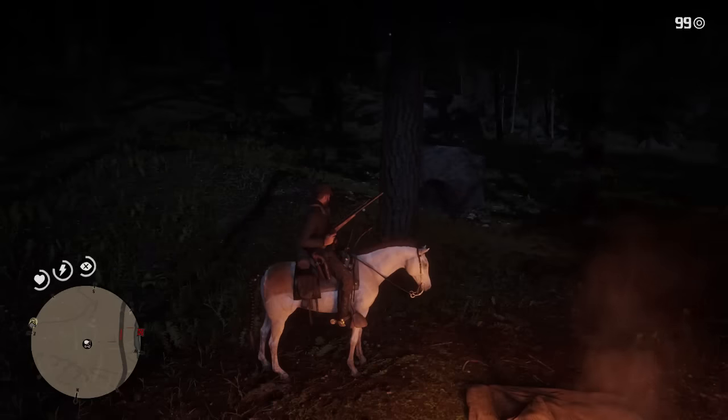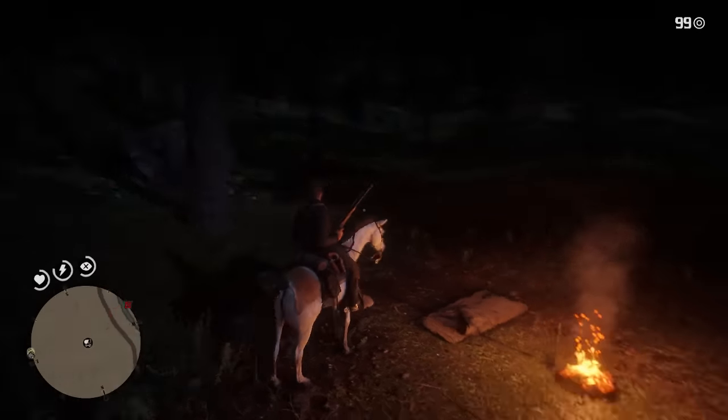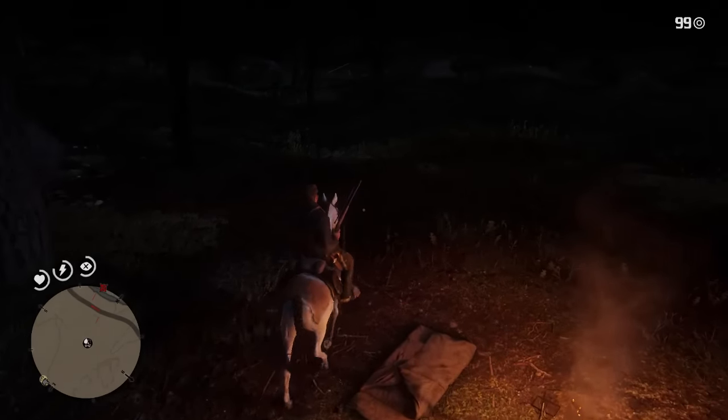The weapon we're going to be using today is a rifle — the rare rolling block rifle, which is a scoped rifle. That's what you want to use to take out these cougars. That's what's recommended anyway, so let's go and see what we can find.